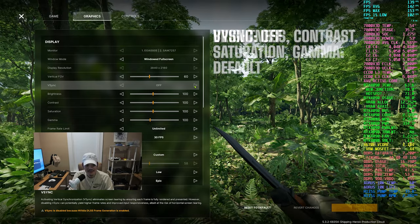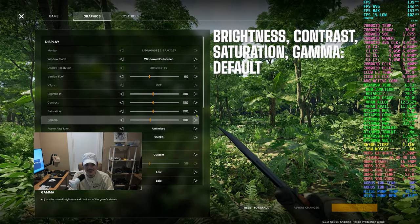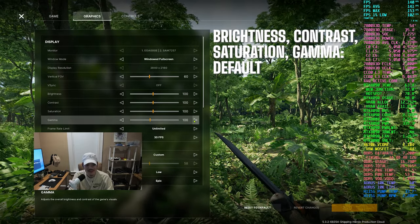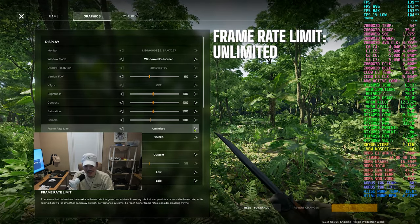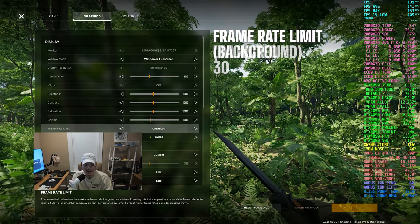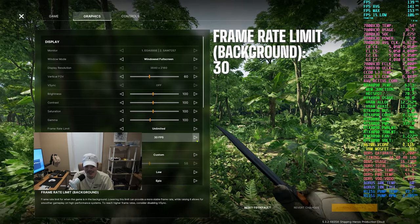V-Sync I'm going to leave off. Brightness, contrast, saturation, and gamma you can adjust according to your visual preferences. For frame rate limit, I'm going to leave it on unlimited because I want it to run at the max possible for this hardware set. For the background frame rate limit, I'm going to leave it at the default 30 FPS.